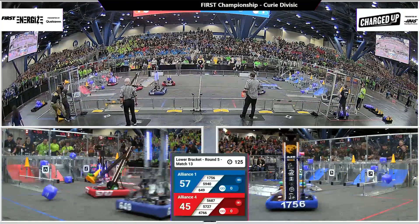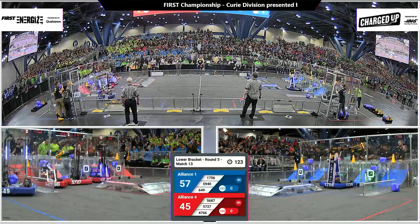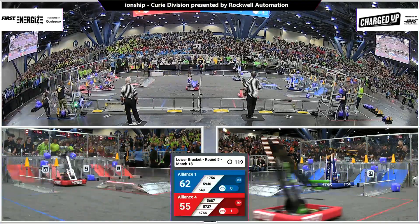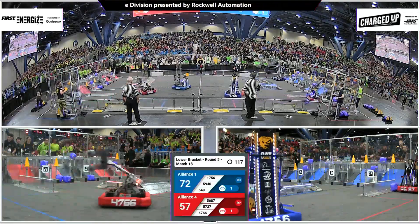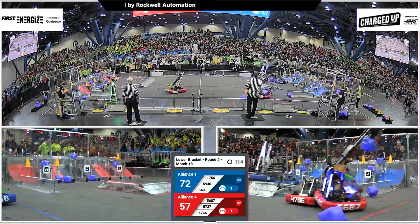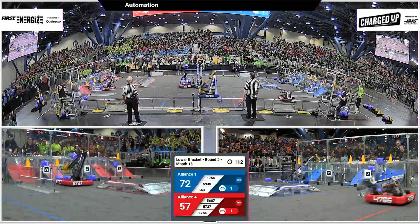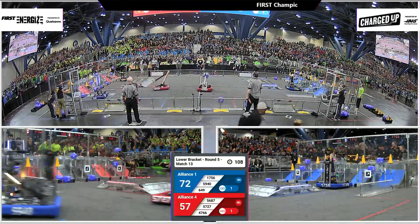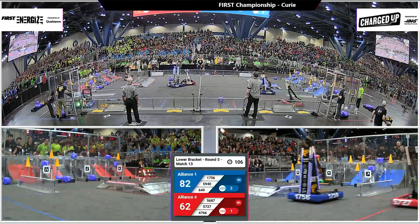Blue Alliance, cleaning the deck. Now we've got one link about to be created on the Blue Alliance side. 17-56 scoring. 47-66 trying to pick up a cone off the cube off the ground, and they do it. Red Alliance now with a cube, scoring it.